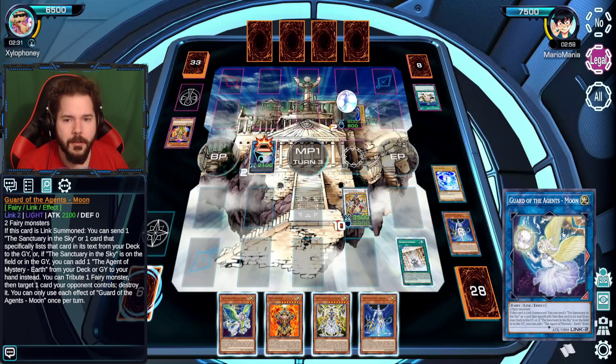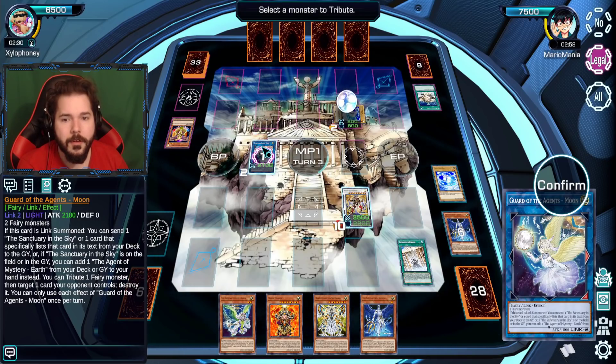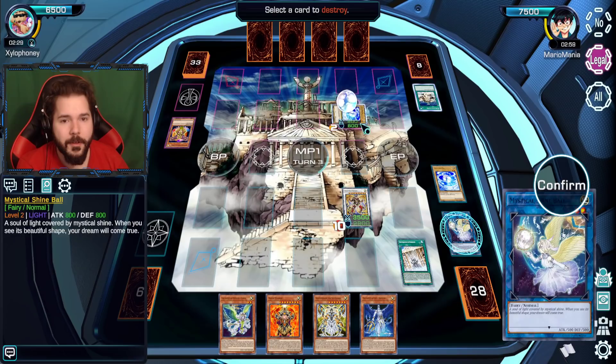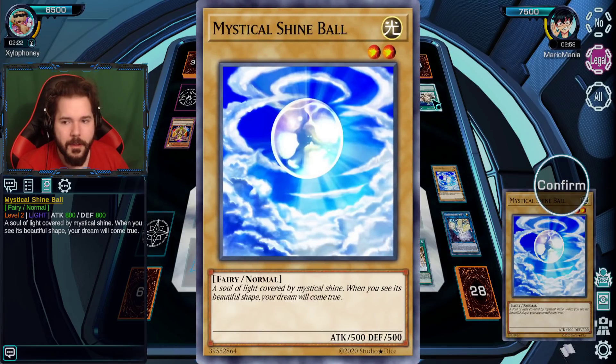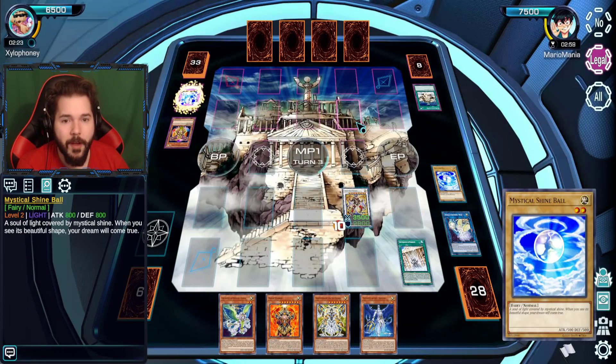Let's do this. Tribute — oh, I need a monster to tribute. Destroy — oh, I thought I was using the other effect. Let's just get your orb off the field. Getting your Sanctuary in the Sky would generally be good, but it's probably over.